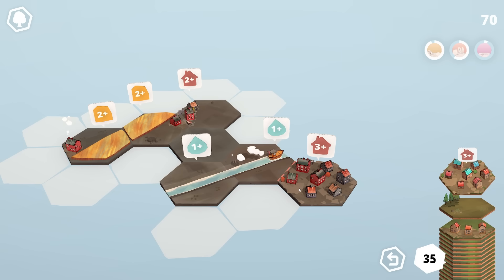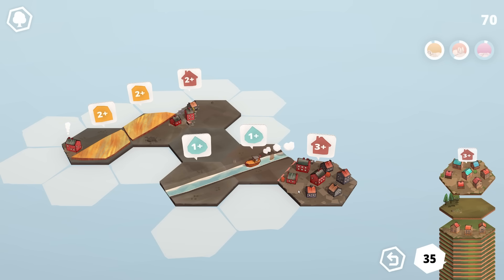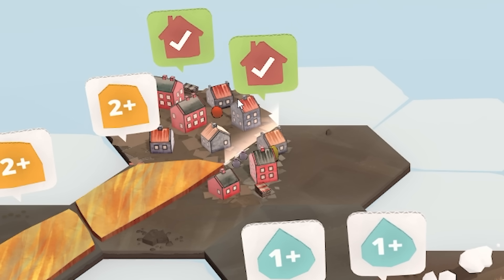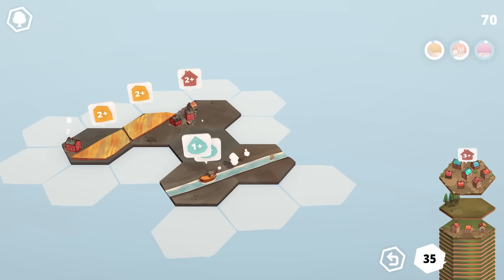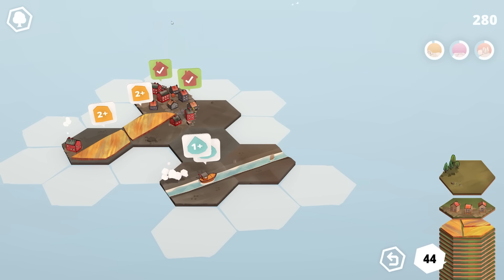Now we've got a tile with a load of houses — seven houses. If we plonk this up here, that will complete both quests: the existing one that's two-plus, and the one on the square which needs three-plus, because we're connecting it to three houses already there. So plonk that there — we get 100 points completing both quests, and our number of tiles goes up to 44.